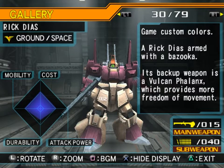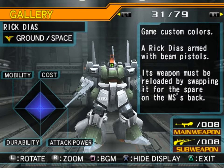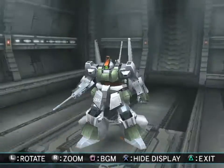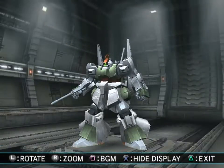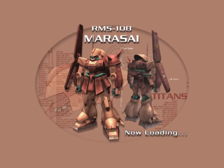And its backup weapon is a Vulcan Phalanx which provides 'more freedom of movement' — that makes no sense at all. And the game custom colors Rick Diaz — Rick Diaz armed with beam pistols. Its weapons must be reloaded by swapping it for the spare on the mobile suit's back, which is really useful. I would call this roughly the standard Gelgoog color scheme — gray and kind of gray-green. It really works for this. I was about to say I'm surprised they didn't go with the DOM color scheme, but they sort of did for the standard Rick Diaz — without the purple. I'm kind of confused why they didn't go with the DOM color scheme; I think that would have looked pretty good.